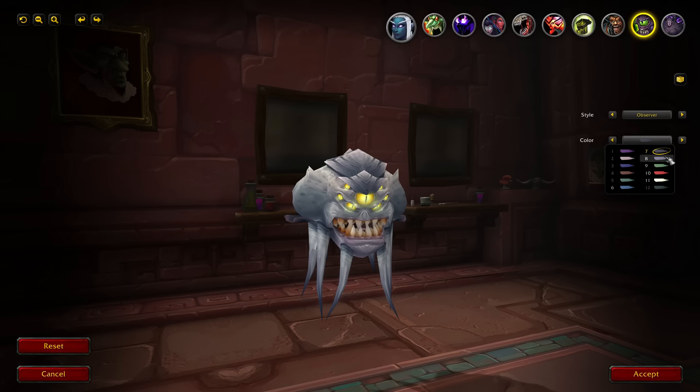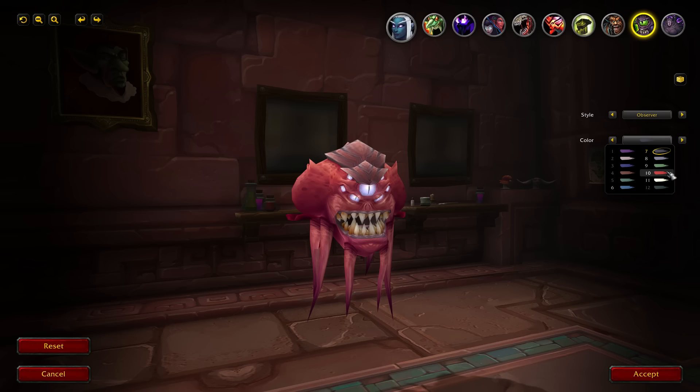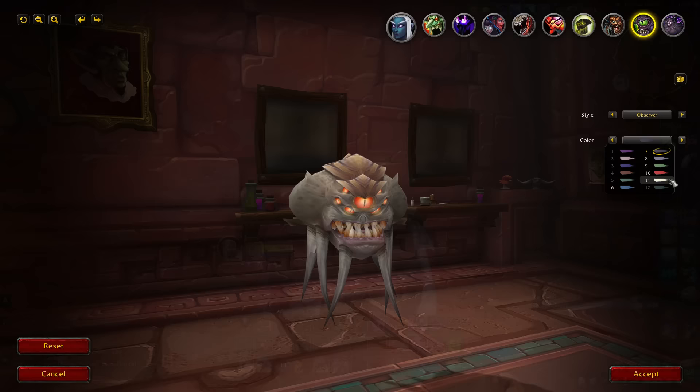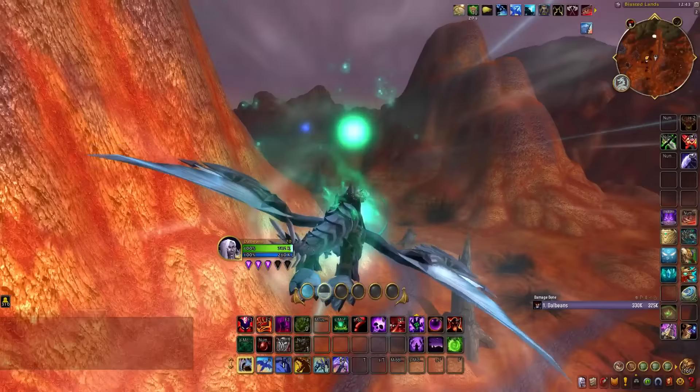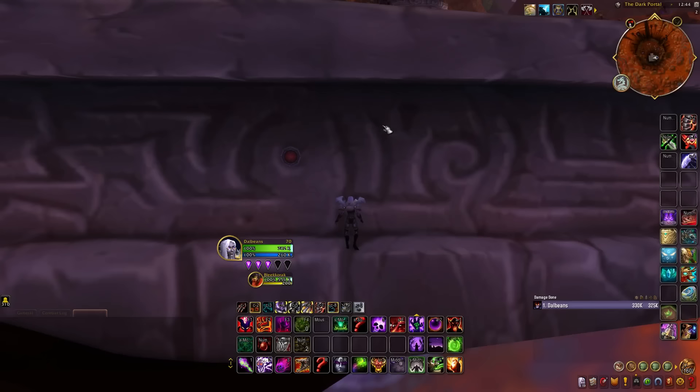Next up is an assortment of Observer skins that can now be applied to your Dark Glare summon. All of these Observer variations can be unlocked by clicking on carved eyeballs scattered throughout various zones of Azeroth. The first location will be in the Blasted Lands. You'll first need to turn back the time to the TBC Portal Invasion Era with the help of an NPC located towards the northern side of that zone. You will then find the eye at the bottom-left side of the green portal.